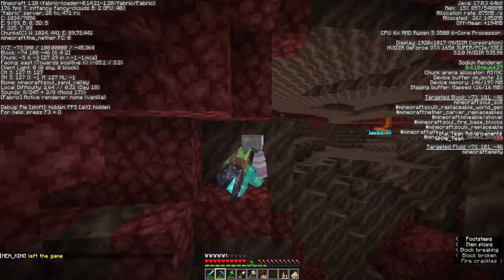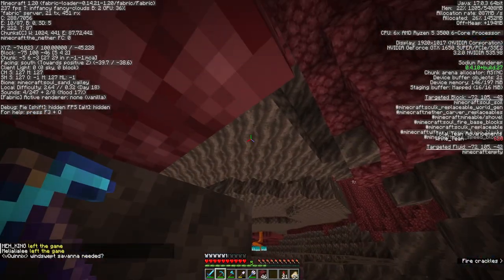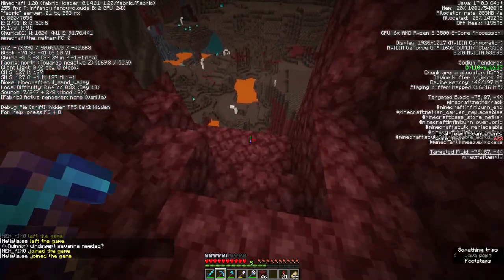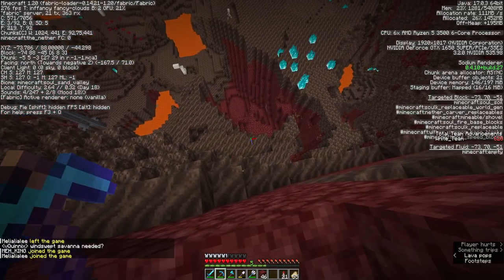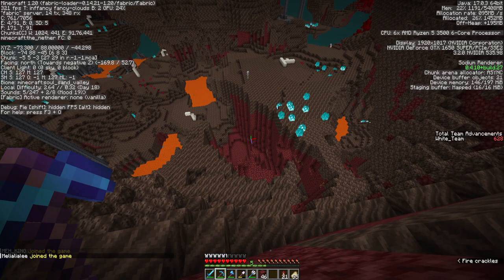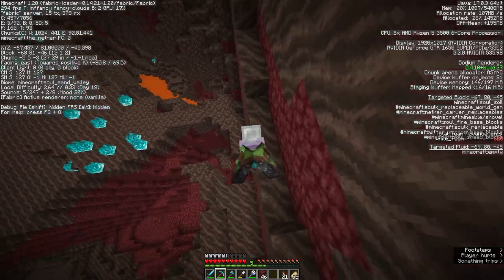This elytra glitch — the Wither Skelly farm is completely set up. That's good. The only thing is just one person needs to be AFK in the overworld. Oh, I see where the Newman farm is — let me see that atrocity real quick.